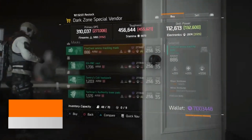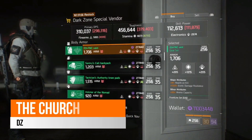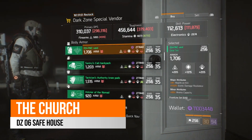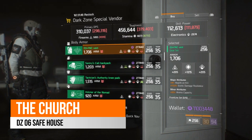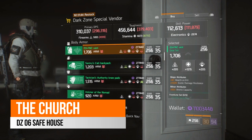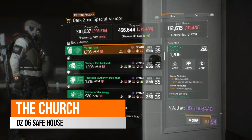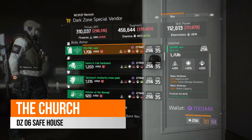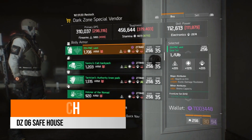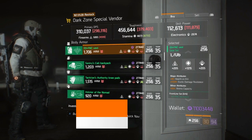Over in The Church, which is the DZ6 safe house this week, there is a fairly decent D3 Frontline chest piece. As mentioned in previous videos and my build video, this is a great PVE build to have. This one is rolled on stamina at 1,215, comes with 4% health on kill, 10% exotic damage resilience and 55% ammo capacity. If you are looking to use this as a PVE build, I'd recommend rolling away the exotic damage resilience and putting on damage to elites. This is a very decent looking chest piece this week.